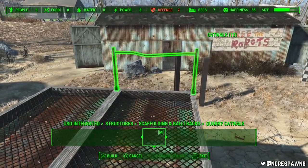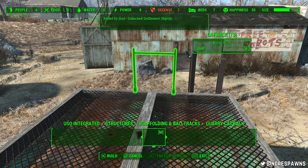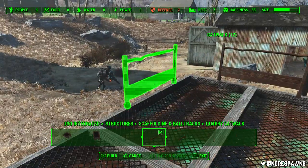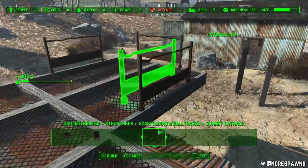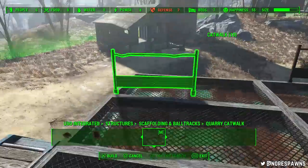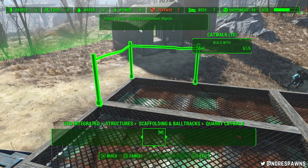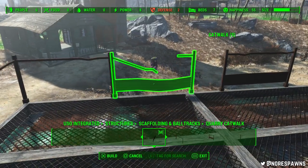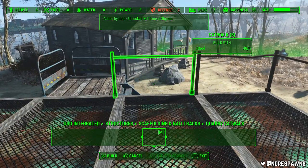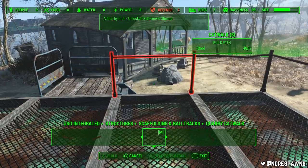These catwalks, by the way, are really really nice. This is from USO, in structures — scaffolding and ball tracks, catwalk stuff. There's quite a lot of stuff I just forget exists, and I need to make a build that utilises these a bit more. They're quite nice, it's quite a nice structure. I do end up making the railings look a lot nicer than they do now — they're being a little bit twatty. Those robots just wander between those two pieces — it's really annoying when you're actually paying attention to it.